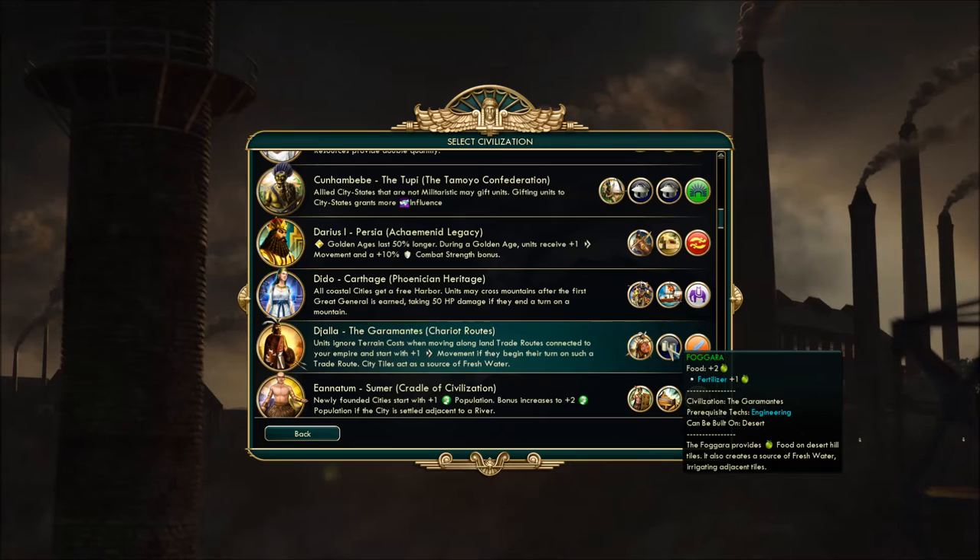The unique improvement, the Fogara, gives plus two food — which is huge — and plus one more with fertilizer. Can only be built on desert, but it provides food on desert hill tiles. It also creates a source of fresh water, irrigating adjacent tiles. So you get these on your desert hills, irrigate the lands around it, and build farms that don't starve you. Again, another aspect of how to survive in the desert — the Garamantes are very good at that.